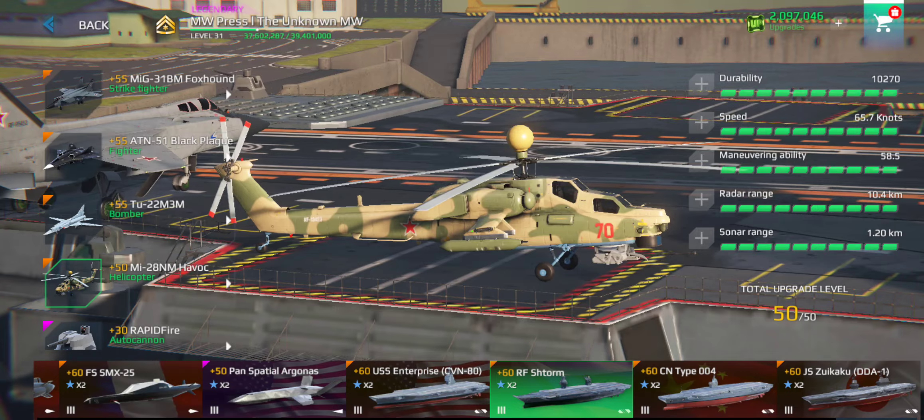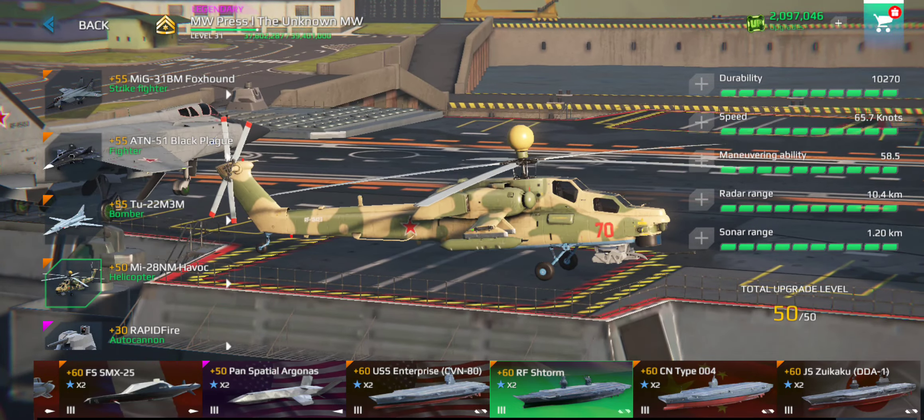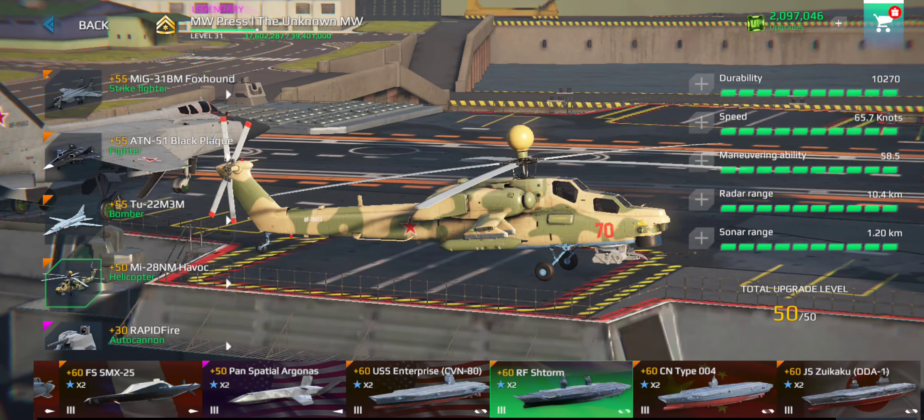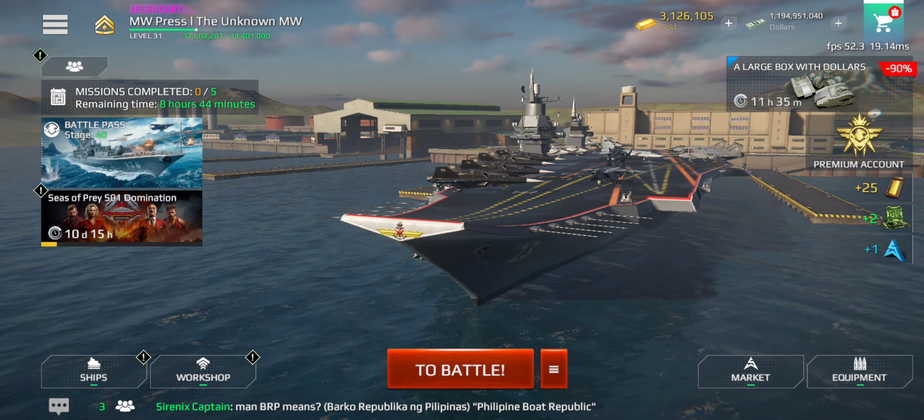Let's go over its stats. Its durability is 10,270, which is actually pretty good. It has a speed of 65.7 knots, maneuverability of 58.5, a radar range of 10.4 kilometers — that's insane — and a sonar range of 120 kilometers. I'm going to be doing a damage test and a speed test with this helicopter.